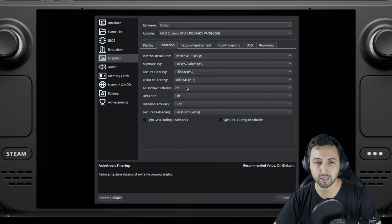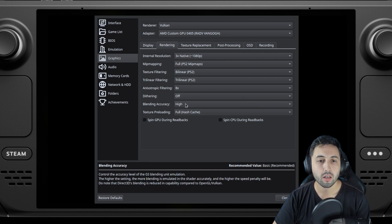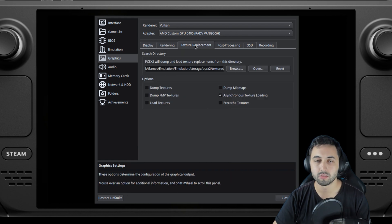Full mipmaps, bilinear, 2x linear, 8x anisotropic. Dithering off. Blending accuracy set to high. No texture replacement, but you can use them if you have them.